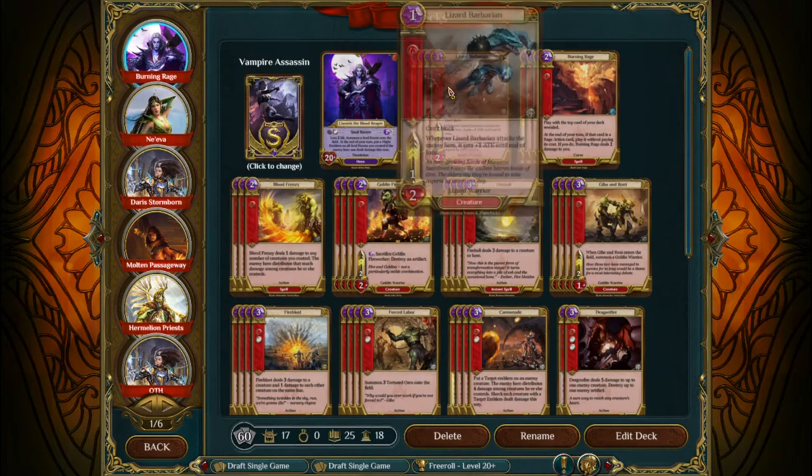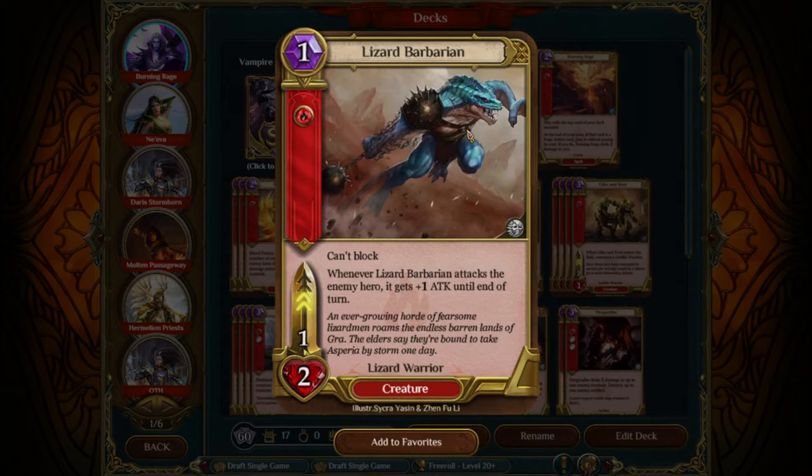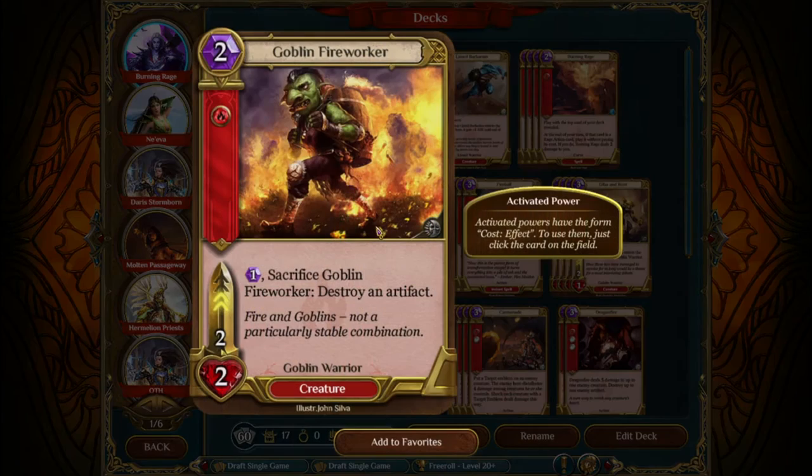Let's look at the Creature Suite — we're running just a few. One-drop: Lizard Barbarian. I'm running Lizard Barbarian instead of Goblin Warrior because of the two health difference. The two health is going to help with Blood Frenzy and if you need to use Fireblast to activate your own board. Next, Goblin Fire Worker. Any of the other two-drops could work; you could think about replacing this with Tortured Orcs. I like using Fire Worker because of the Artifact Suite removal, helpful against Hermelian, and also because it's better to have a non-slave card in your two-drop slot since sometimes you're going to be able to activate your board just off creatures.